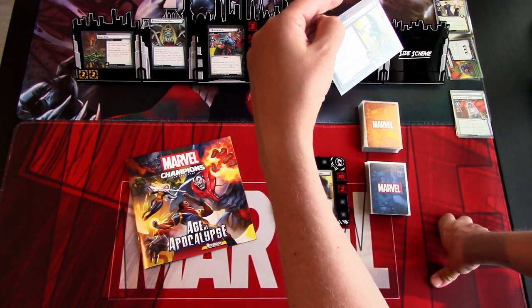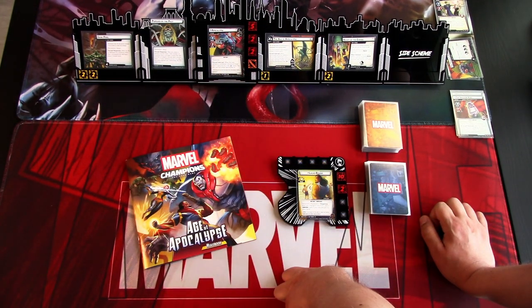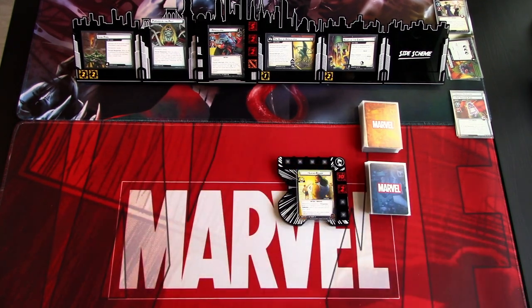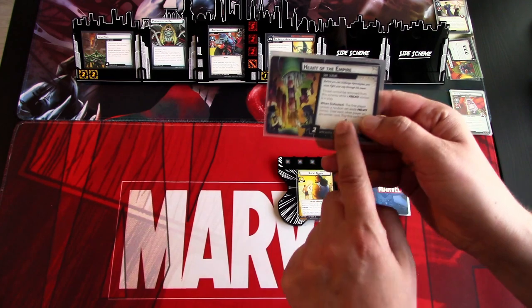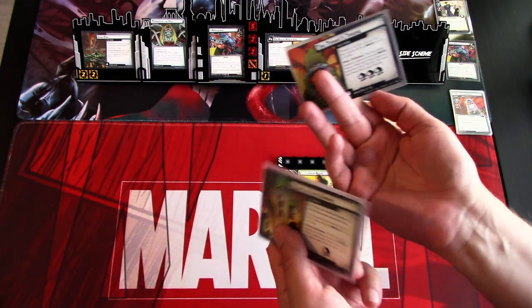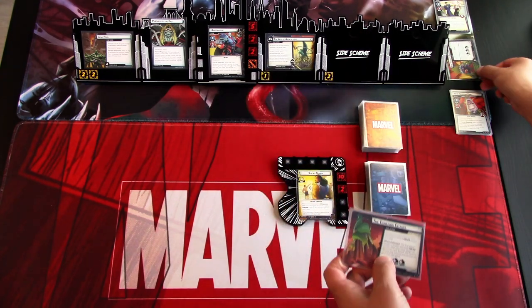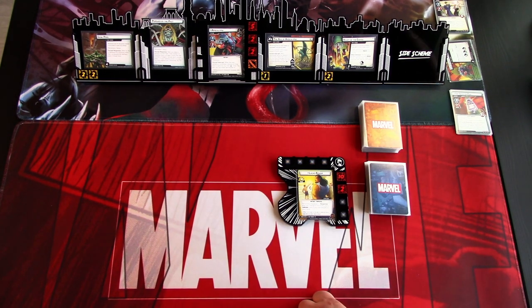I'm not actually sure how we would lose the game — it doesn't say here. Maybe if Apocalypse grows too large and we can't handle him, we will lose. Nothing says outright how we lose, but we'd probably be defeated by damage. Then we have the Heart of the Empire in play with one acceleration token on it. When we advance it, we flip it over. How we win the scenario is to get 'No Longer Worthy' onto Apocalypse by defeating the side schemes.